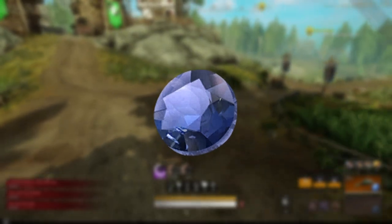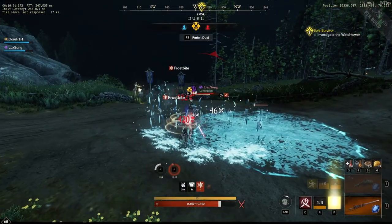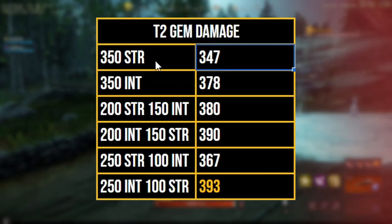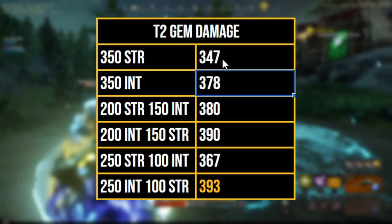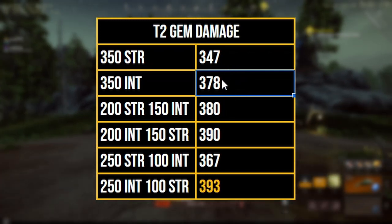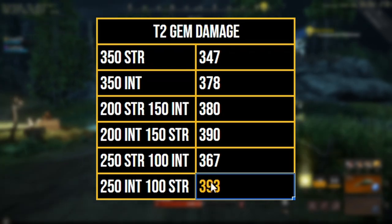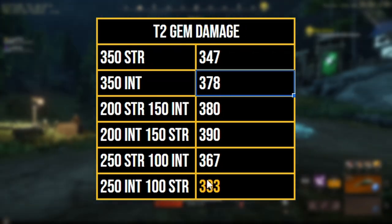Next I want to move over to a tier 2 int gem to see if we get better scaling or even more damage with it. Now if we take a look, we're going to see that 350 strength versus 350 intelligence — intelligence starts to win out over just pure strength. We gain a little bit more damage, but it's definitely more. The real thing we should notice is if we start mixing our stats. The one that wins out here is 250 int with 100 strength, which will gain 393 damage over 378 damage. So mixing your stats is definitely worth it.